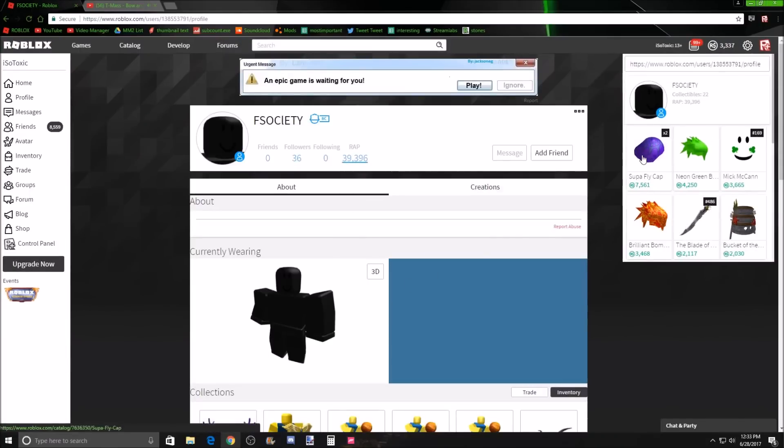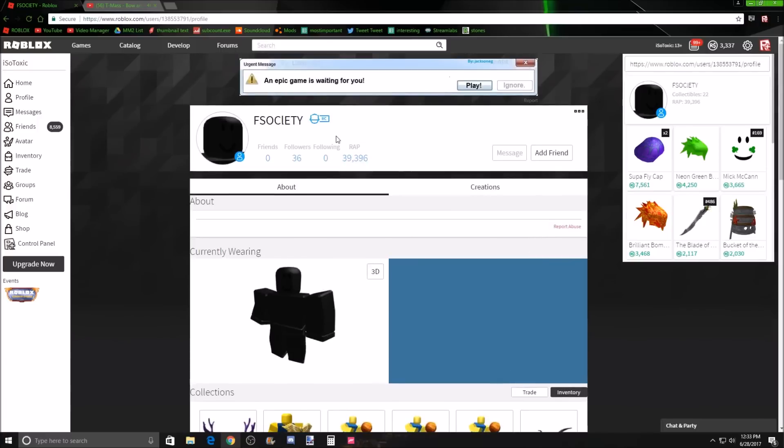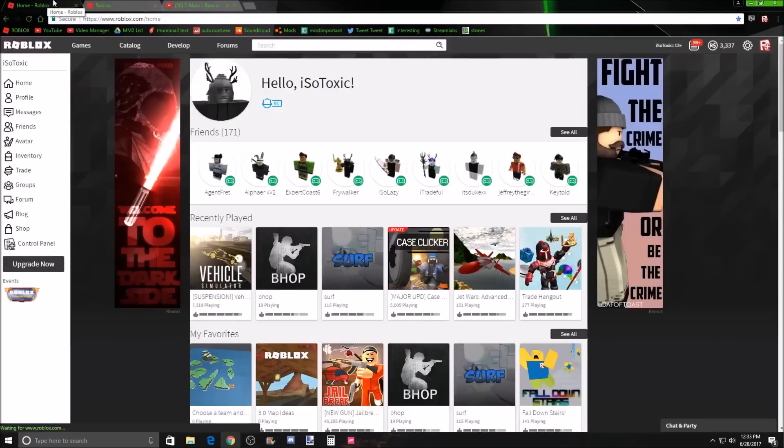Yeah, look at this — they're all upgrading. I don't know how they're making this money. The bot they use is called Olympian and it just sends garbage trades to literally anybody. So if you want, you could just block the people who send you bad trades — there's a good chance they're bots if they're sending you bad trades.